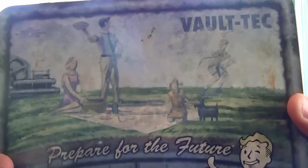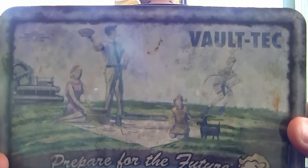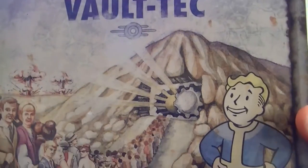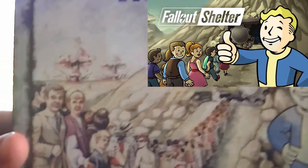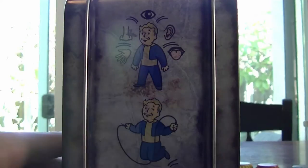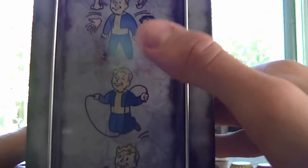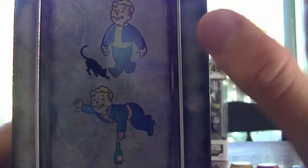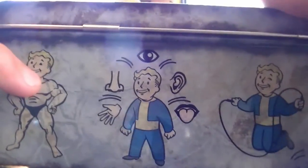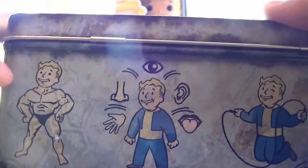Let's take a look at the lunch box — this is probably one of my favorite items in the collection besides the Lucky 38 chip. It says 'Prepare for the future, Vault-Tec' with Vault Boy doing the classic thumbs up. The back actually looks really similar to Fallout Shelter. On the sides you can see different SPECIAL skills: Charisma, Endurance, Perception — which lets you hear and see things from farther away on the mini-map — Luck, Agility, Intelligence, and Strength.